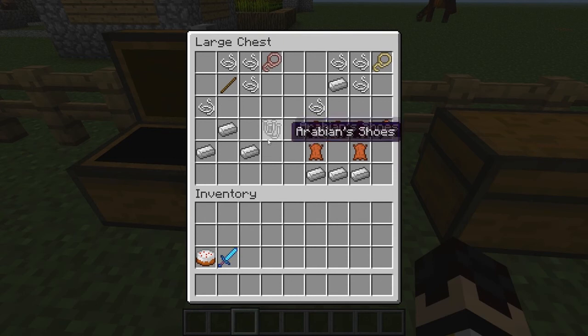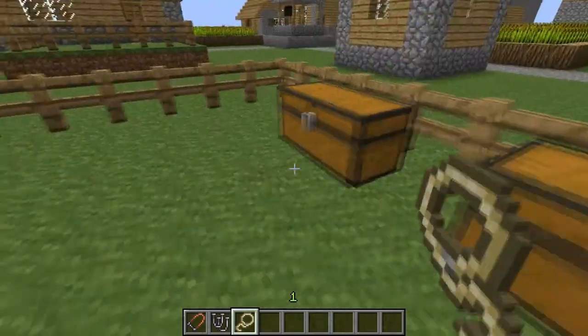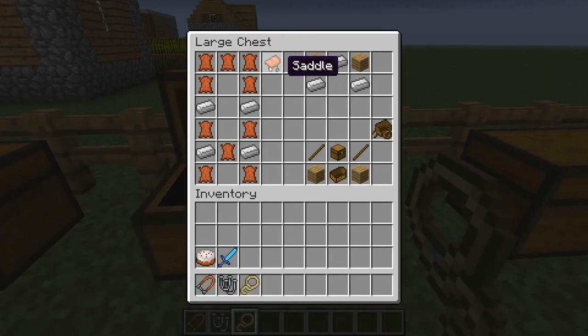I'll show these. This is the Arabian shoes — it makes it an Arabian horse. This is a Mustang sprite — it makes it a Mustang horse. This is a lasso; I'll show you what that does. It's very important. And this is the saddle.